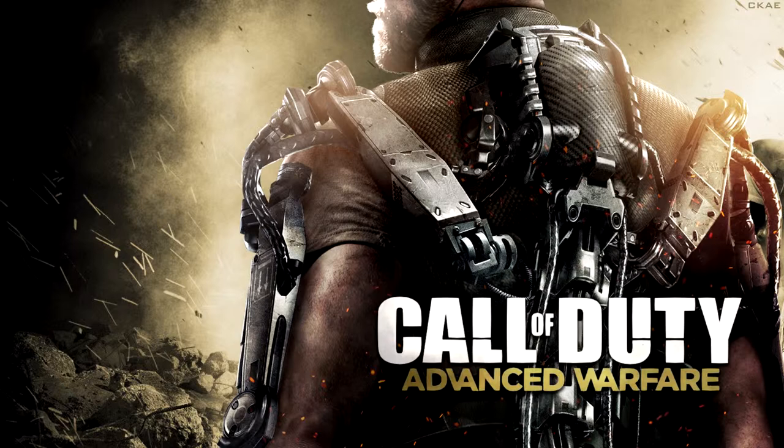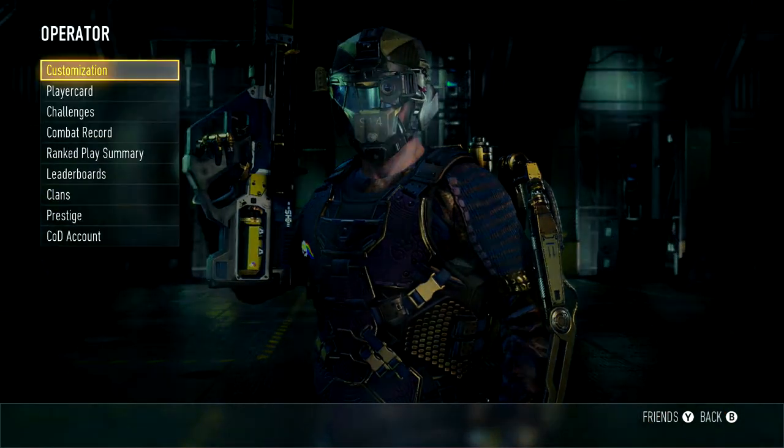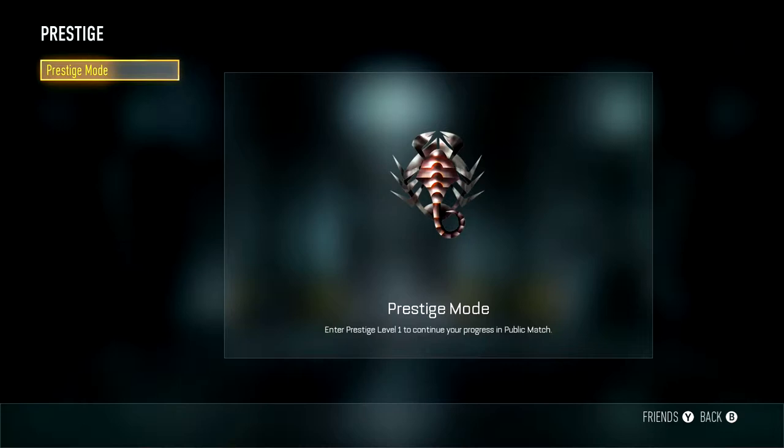You gotta go into your main Call of Duty menu, select Multiplayer. After Multiplayer, click on Xbox Live. Once you're connected to Xbox Live, go down in the main menu to Operator. In Operator, you can see at the bottom there is Prestige — click on Prestige, then Enter Prestige Level One to continue progress on public matches.